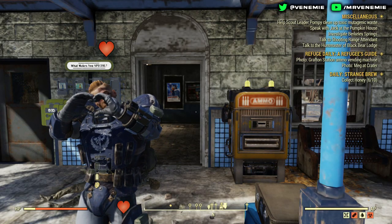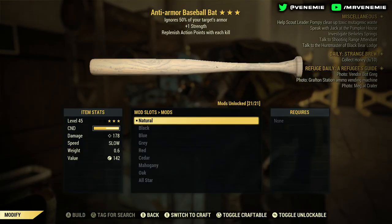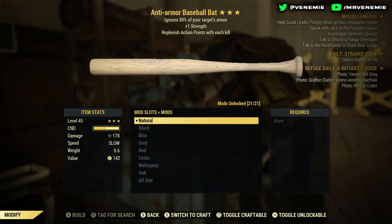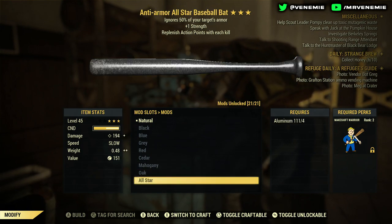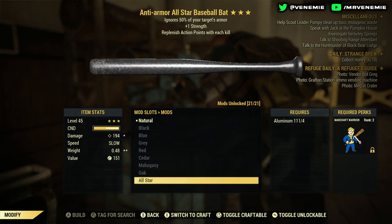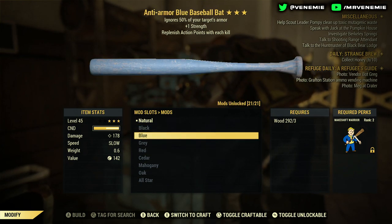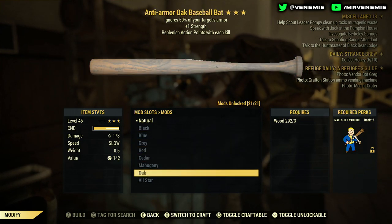In the video I will have two routes that you can do to maximize your chances of obtaining one of these. To clear up the confusion: natural all the way to red are common. Mahogany and all-star are rarer than the others — I'd say they're uncommon, but they're not rares. Oak is also common. The three actual rares are uncraftable, you can only find them.